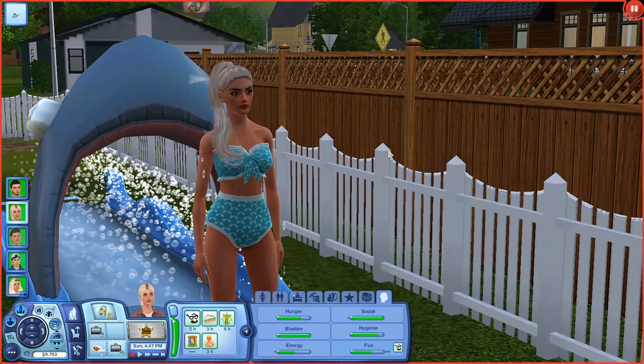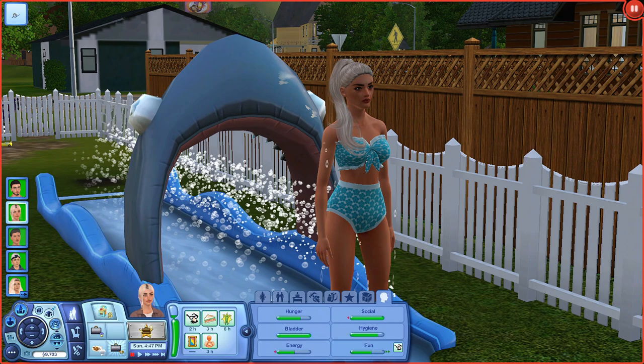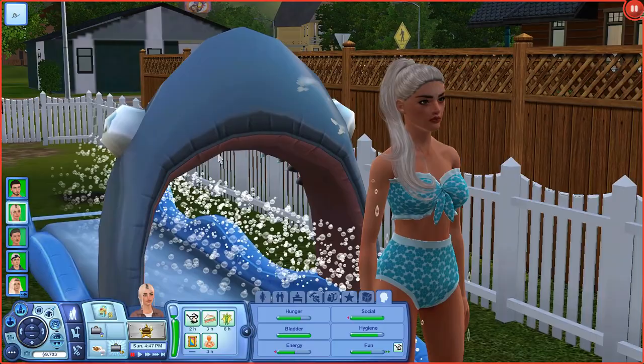First of all, I was going to say I copied the downstairs because I've been in such a building rut and I just don't really want to build right now. But this made me want to build — I got so much inspiration from Kiwi Simming. I kind of copied the downstairs off of her Generations house because I watched that Let's Play and I was like, that house is the cutest thing ever. She's just so good at building. I needed something and was going to just download it but I didn't see it available.